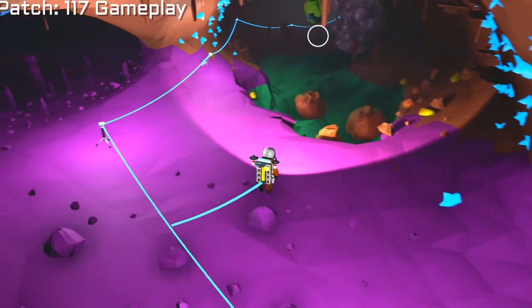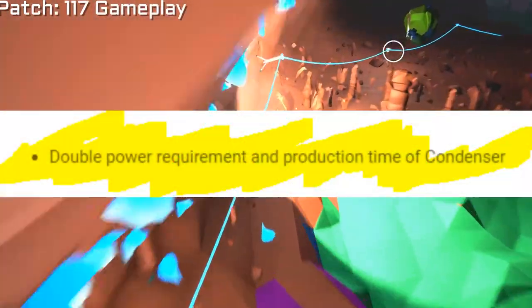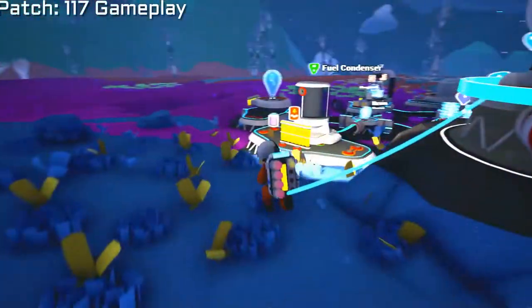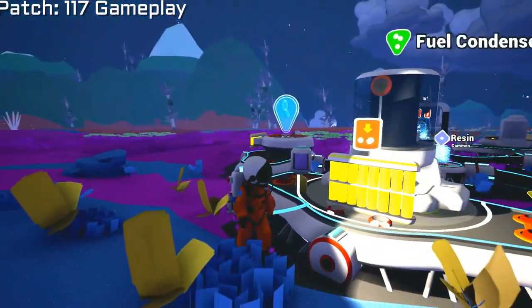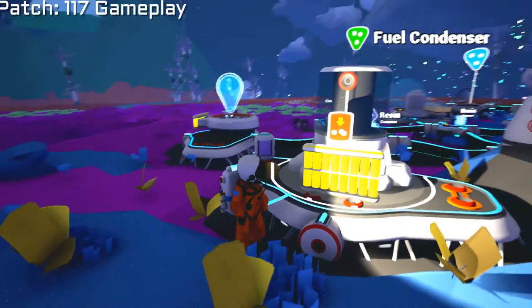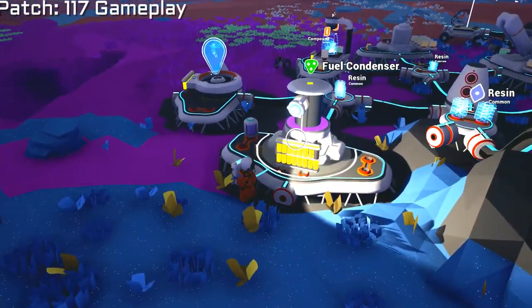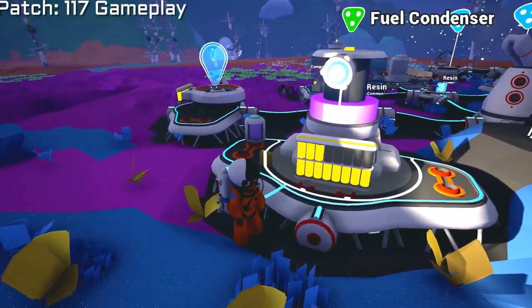Let's finish with the condenser. The condenser is the module that gives you hydro energy — whatever it condenses. Before it required 8 energy and now it requires 16. I have no issue with it — you shouldn't have an issue getting energy. But that's one change to one of the modules. There's more in the patch notes if you want to go over it — those are just some highlighted ones.